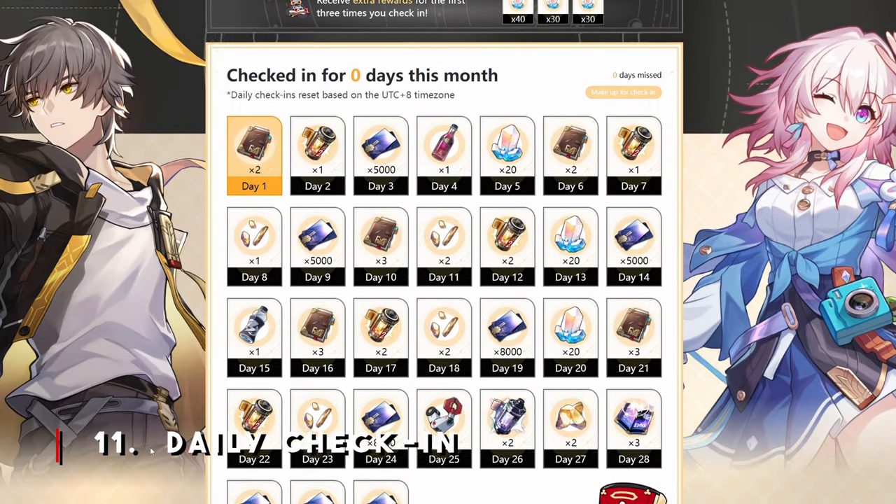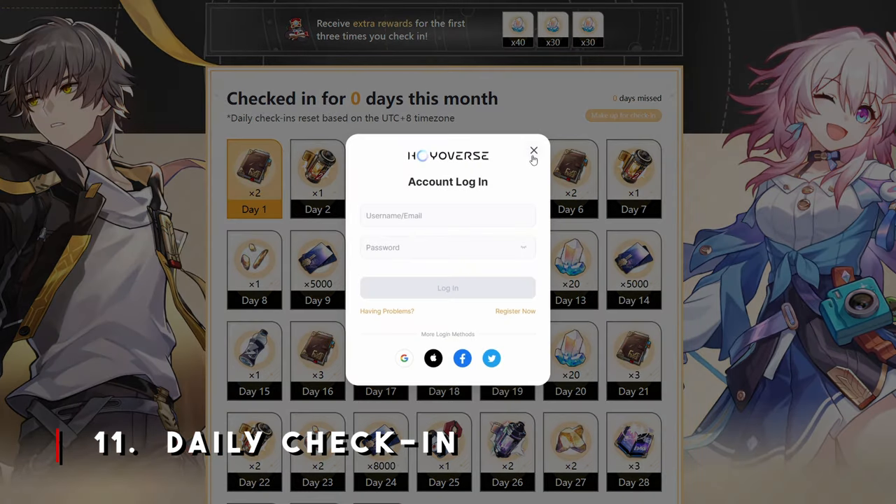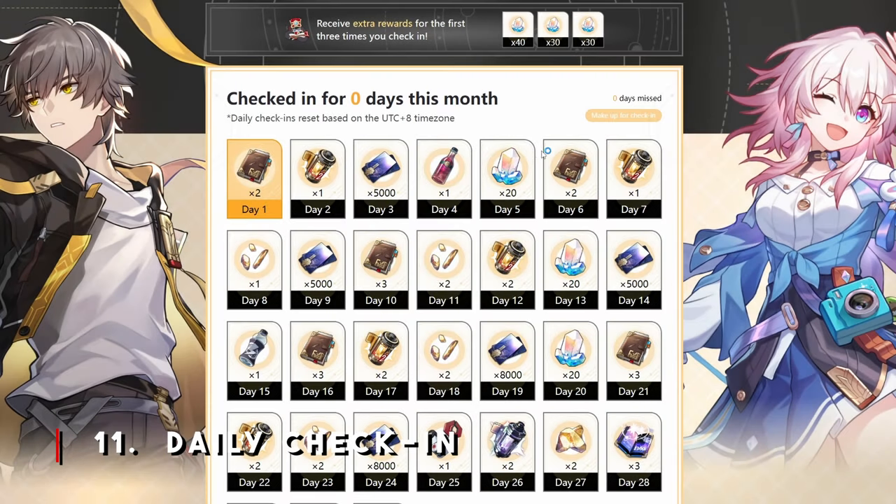Next up, this really caters to the free-to-play audience, so I suggest doing this if you're really struggling on Stellar Jades - this is the daily check-in. If you don't know what the daily check-in is, you get extra rewards for starting it for the first time. The daily check-in is on HoyoLab where you check in daily to get various rewards such as character level-up XP, light cone level-up XP, and also buffs for in-game battles. And don't worry - this is safe, it's literally by HoyoLab. No hackers out to steal your husbandos and waifus, I promise.